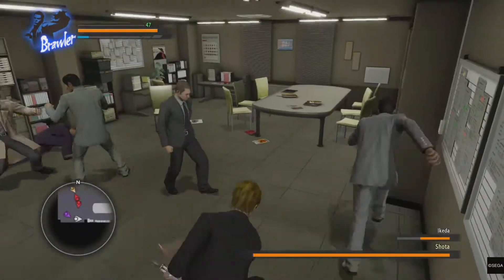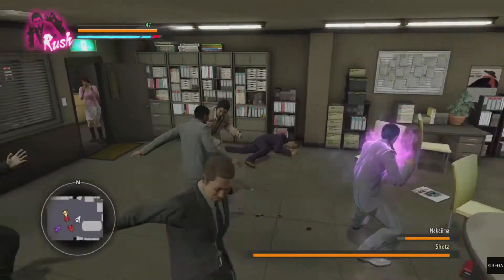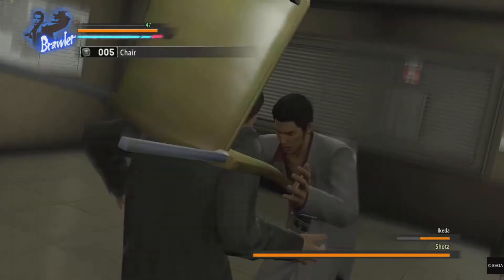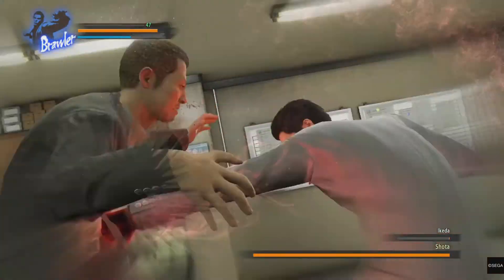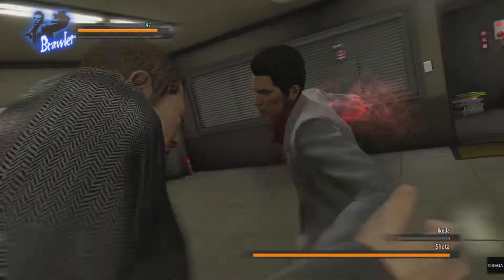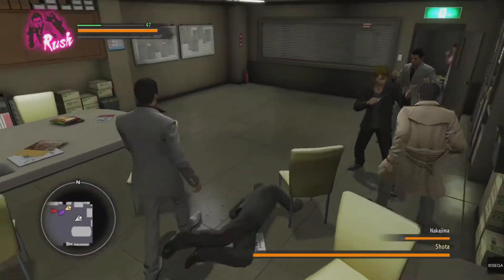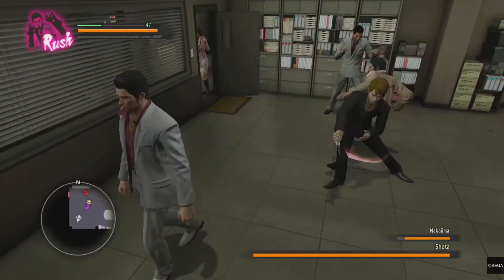Shoda is a pain because he doesn't flinch properly. He gets these moments where he randomly goes into hyper armor. The room is way too small. There are so many moments where you'll accidentally clip on an enemy or an object, and the camera will get stuck and you'll get punished because of it. And then Date, your AI partner in this fight, he gets in the way a lot.